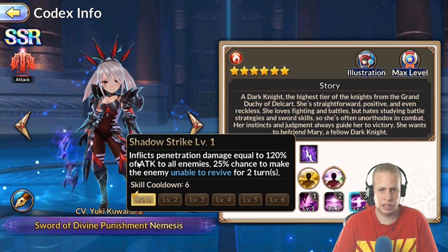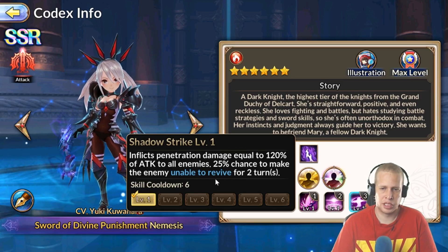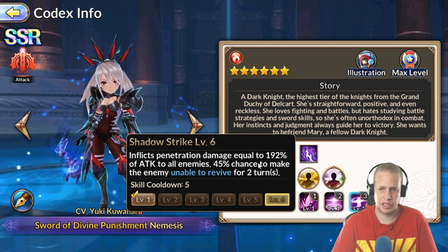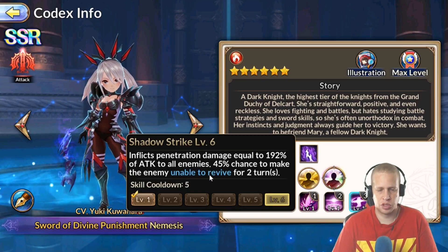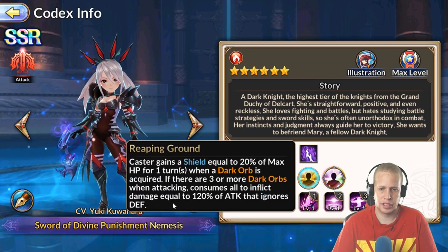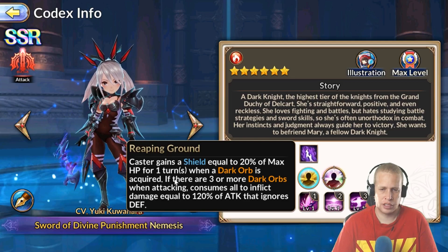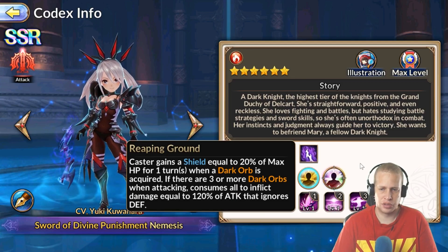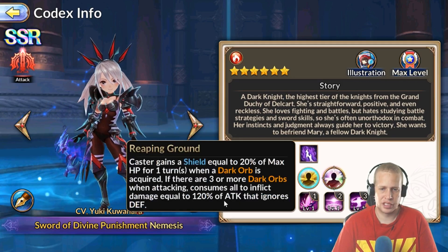Skill three inflicts penetration damage equal to 120% of attack to all enemies, with a 25% chance to make enemies Unable to Revive for two turns — that gets up to 45% chance and 192% damage as you skill it up. That's pretty solid, especially if you land Unable to Revive on two or three targets, triggering her passives for more damage. The thing I'm not sure about is whether the 120% ignore-defense proc from consuming three dark orbs fires before or after the attack — it seems like after, meaning you could get a really nasty combo.